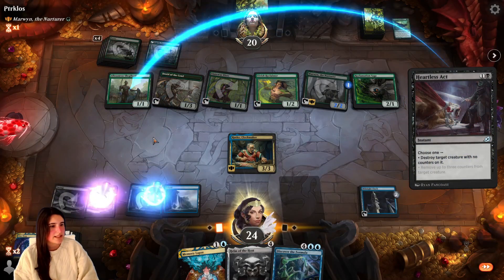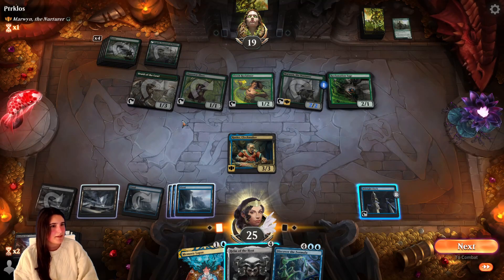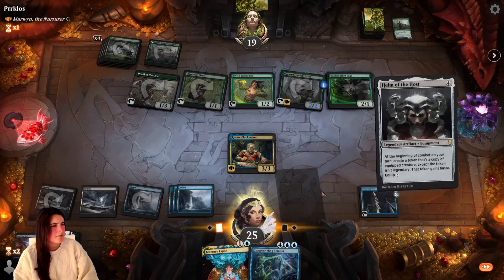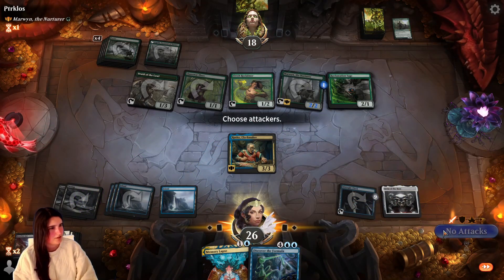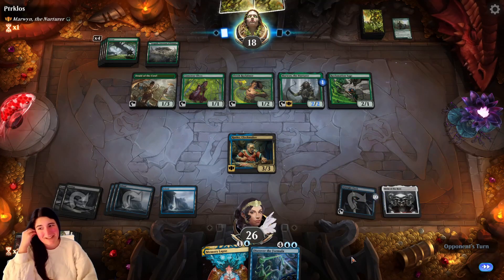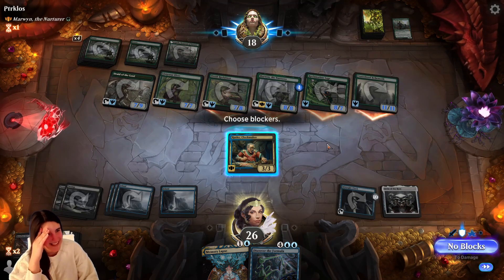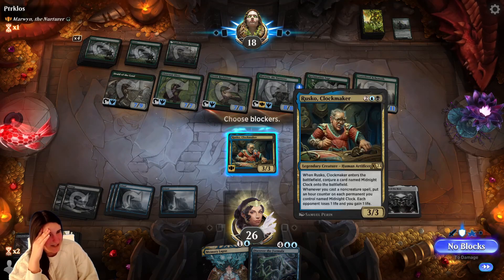Perfect. Let's get rid of this guy, please and thank you. Which one's their commander? This one. And then I guess Helm of the Host — we'll go ahead and throw that out, we'll equip it next turn. And hopefully I can last one more turn. They're playing mono green, so I never trust. Oh, freaking haste. Dang it. See? I never trust them.